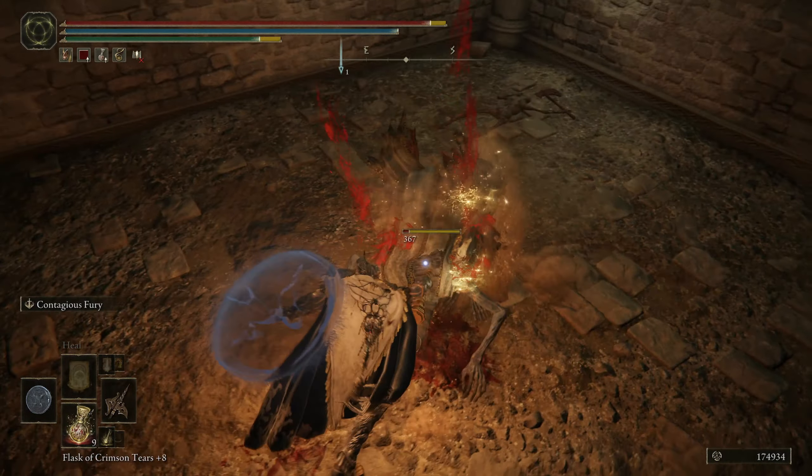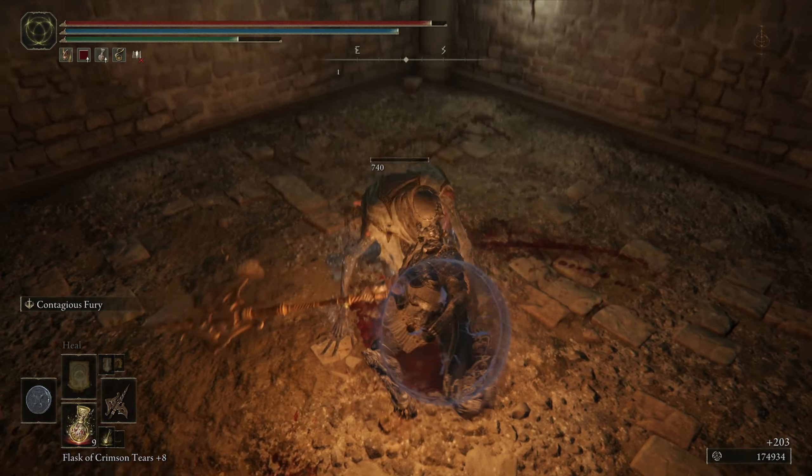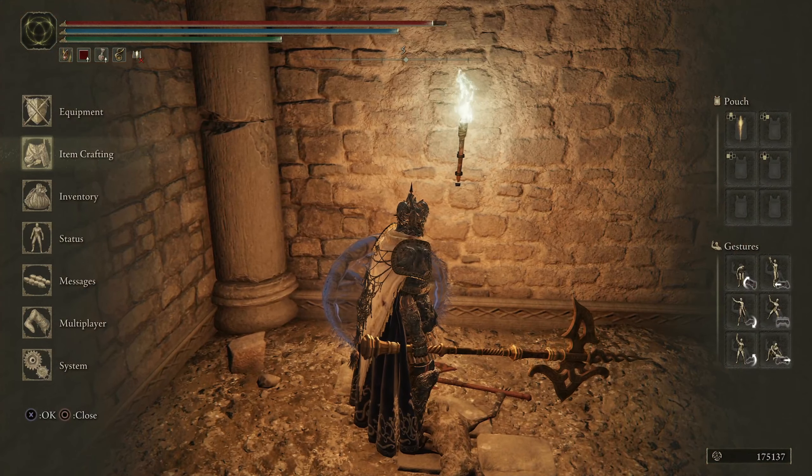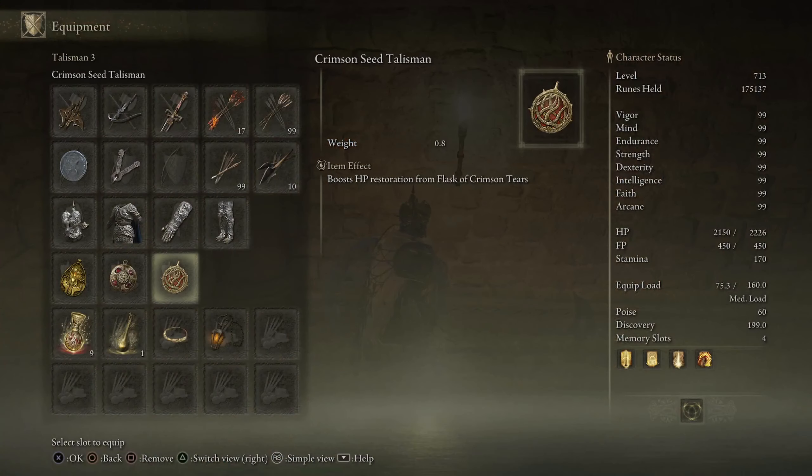Kill the decrepit thing here and you'll be able to loot this body and get this Talisman. It boosts Hit Point restoration from the Flask of Crimson Tears. And there you have it.